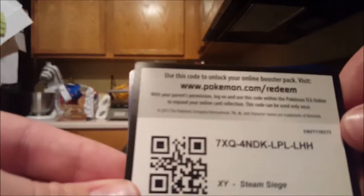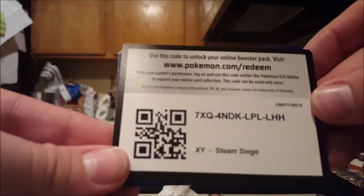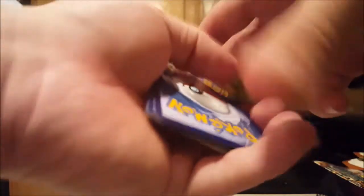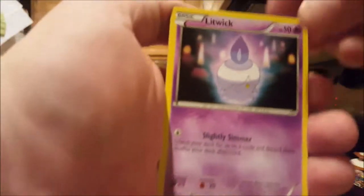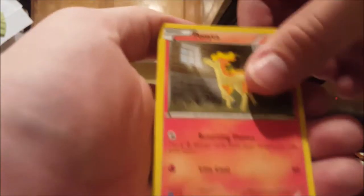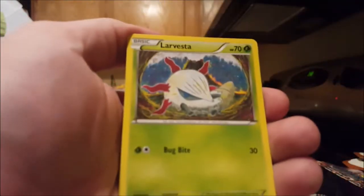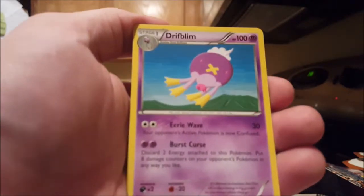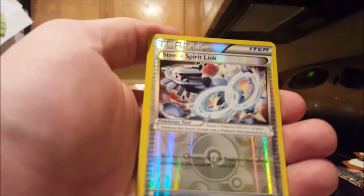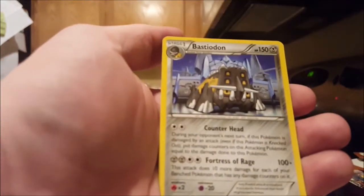Alright, we'll do the code card. Litwick, Meowth, Ponyta, Roughfoot, Arvesta, Drifblim, Greedy Dice, Azmeral, Reverse Steelix Spirit Link, and Blastion non-holo.